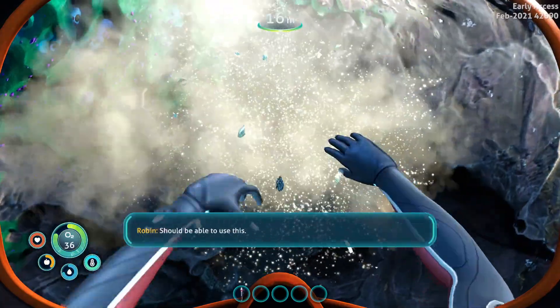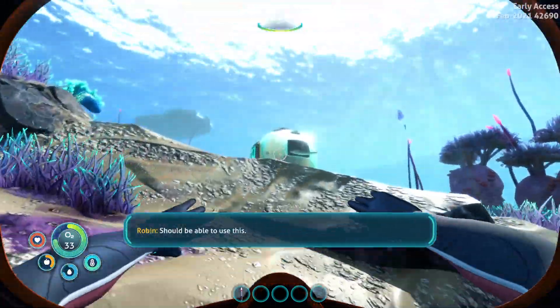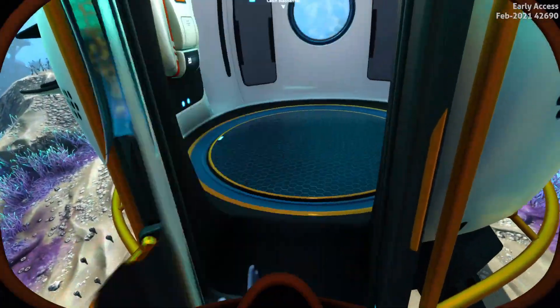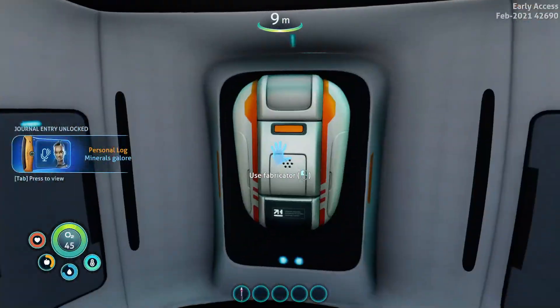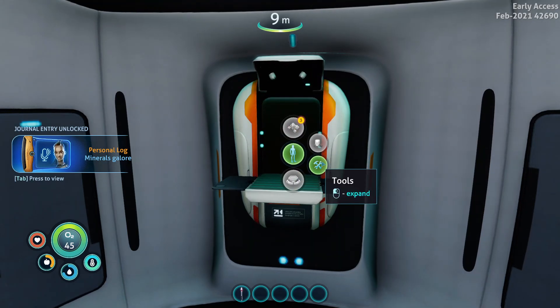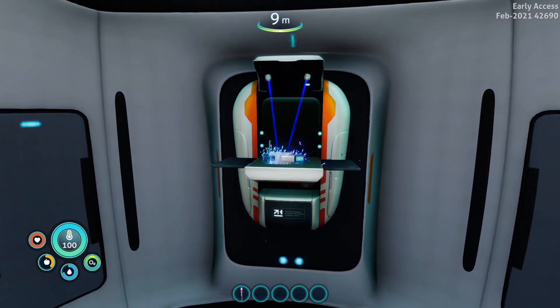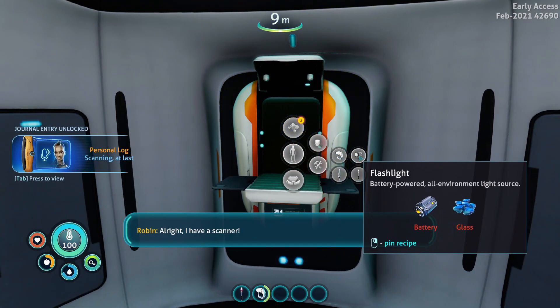Limestone. Should be able to use this — oh there you go. We got one. I think that's all we needed — was one. Let's go and check. Hope it is just one, that would be really easy. Tools — okay, yeah. Nice. All right, so we've got a scanner. I have a scanner.